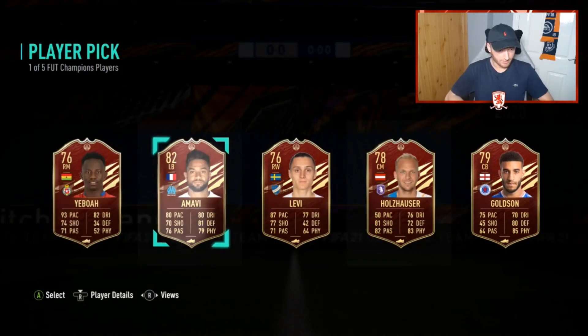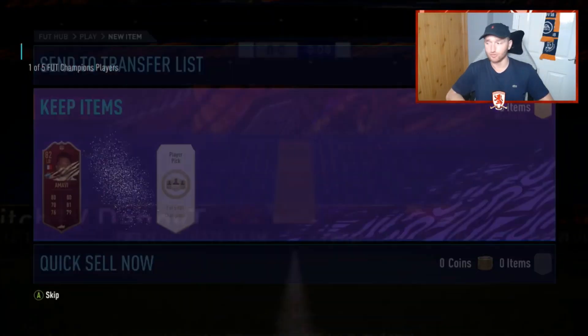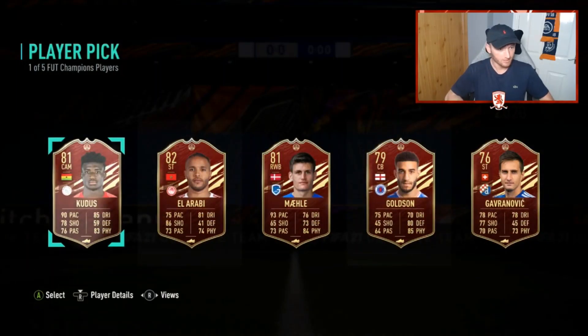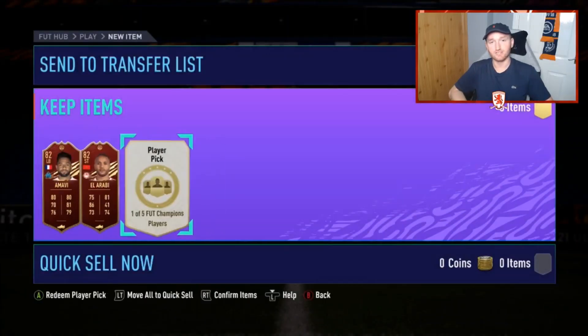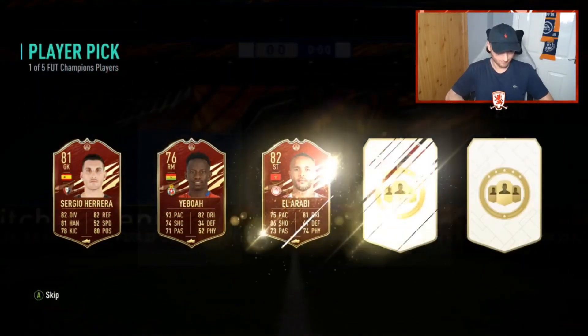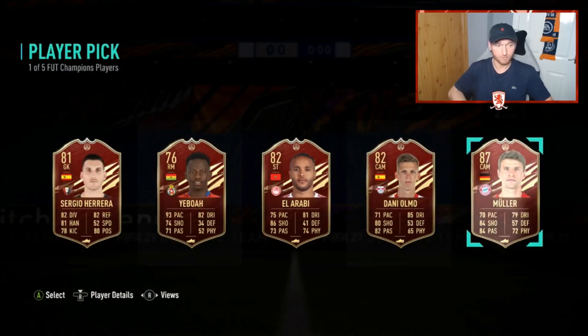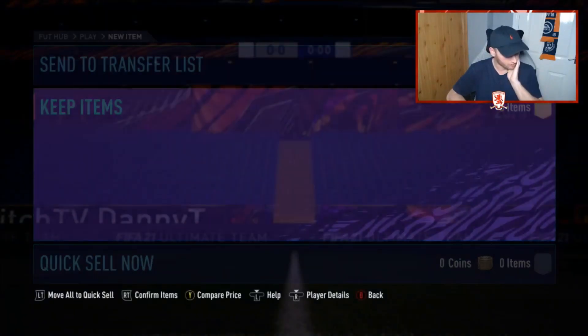Red picks first — and we kick off with absolutely nothing. We move into our second red pick of three and again we get absolutely nothing. Our third and final red pick gives us Thomas Muller — who is absolutely useless but will be good SBC fodder for some time in the year.